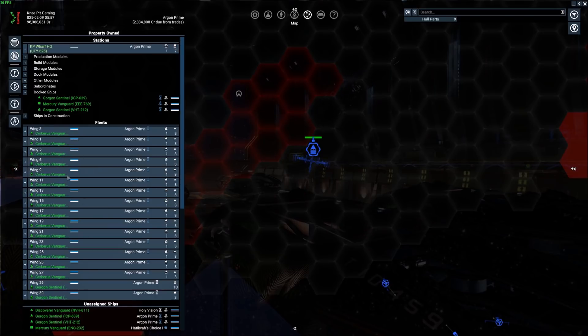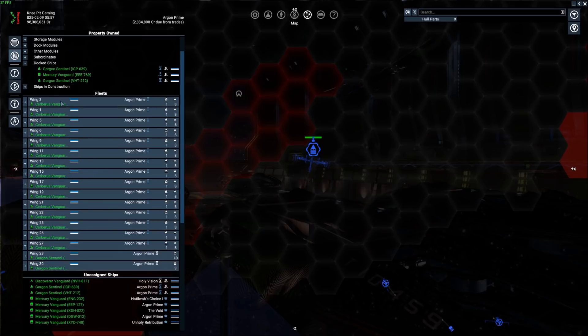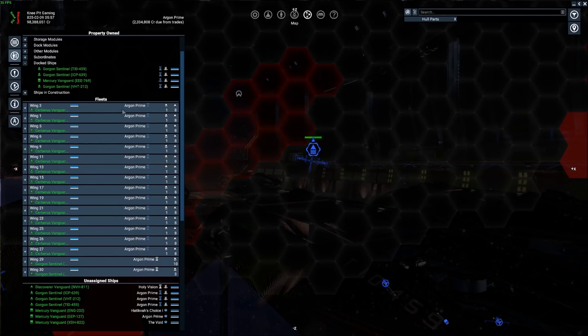Moving back over to our property owned screen, you see our normal wings that we've been setting up — one medium ship and eight smaller ships. That's the default I've been using; no particular reason for it, I just had to choose some numbers and before it's all said and done it'll probably end up changing. But I decided we'll just focus on medium-sized ships going forward. We've got a bunch of small ships, small fighters — let's go ahead and get some more medium ships.